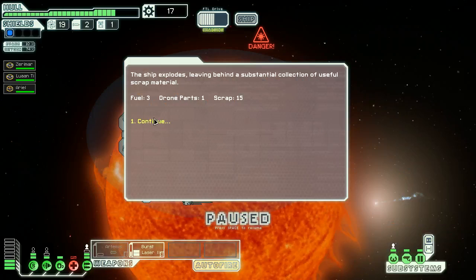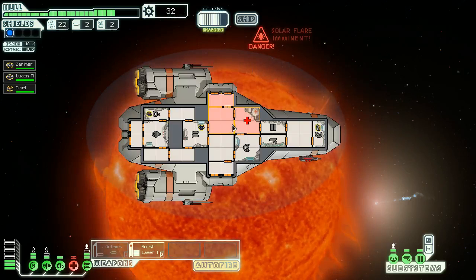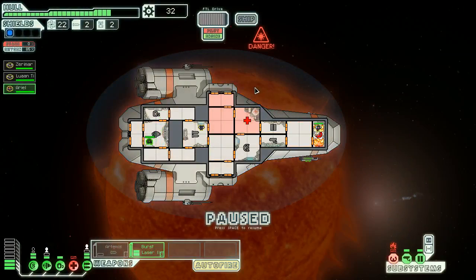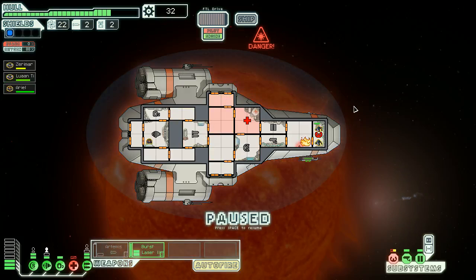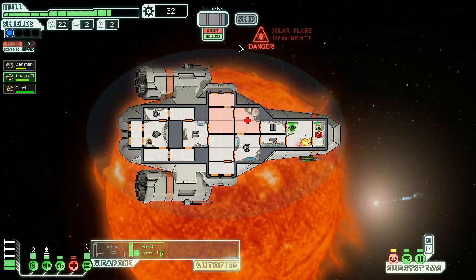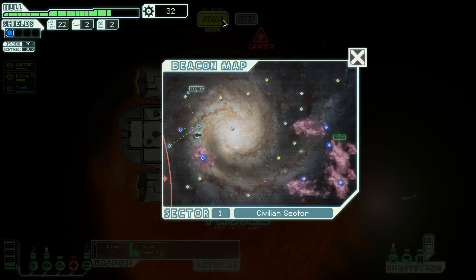We got fuel, drone parts, and scrap. We got some points. The ship is still in danger though. There's a fire in the cockpit — that's going to be dangerous. Hopefully the engines will finish charging in a moment and then we'll be okay. No evade chance — the fire spread. Someone goes there to fight the fire. We've got to jump now. More power to the engines — get the hell out of here. Let's go to the store. We've got to repair the med bay and then heal our people.